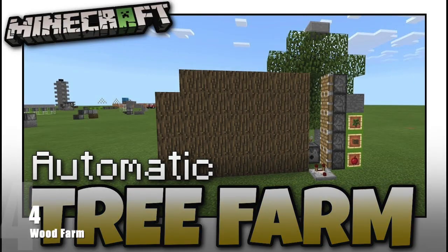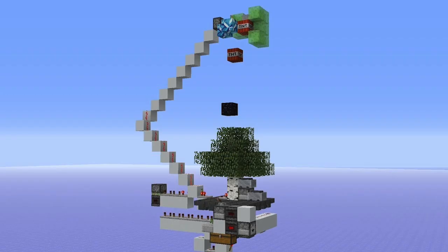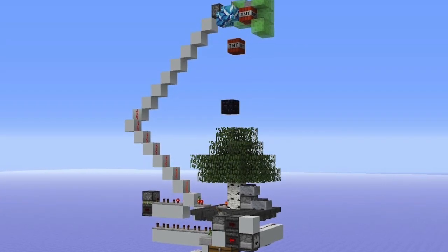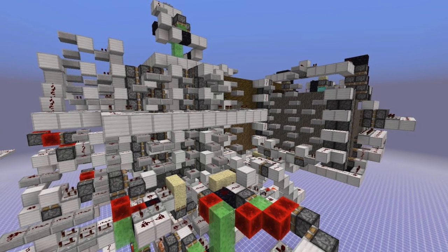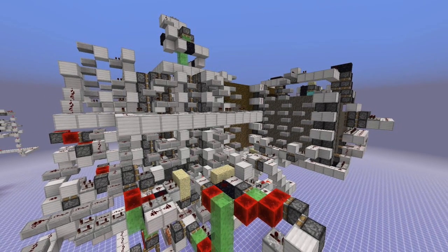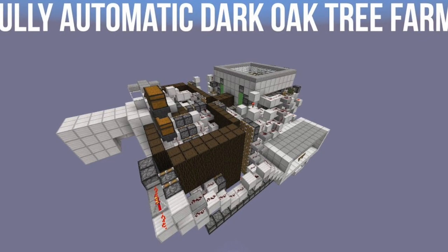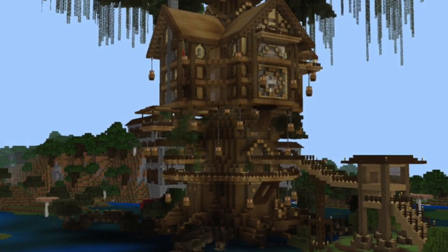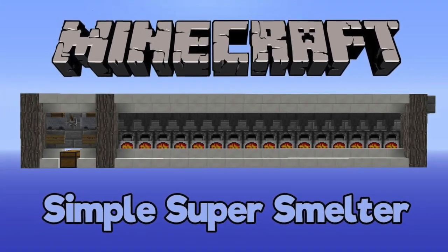Number 4: A Wood Farm. Although this should technically be called a log farm, these farms are epic. There are lots of designs out there for all sorts of different woods that you would ever need. Il Mango has made a design that can harvest every single type of wood, except for dark oak. But if you really need dark oak, there's a farm for that too. Wood farms are amazing, not only because wood and wood planks are some of the most common building blocks that you can easily run out of, but because they can also be used as fuel for a super smelter.